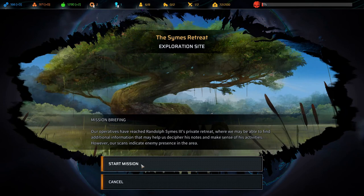Let's head over here and do the Syams Retreat mission. The Syams Retreat exploration site: our operatives have reached Randolph Syams the Third's private retreat where we may be able to find additional information to help us decipher his notes and make sense of his activities. However, our scans indicate enemy presence in the area. All right, let's start the mission.